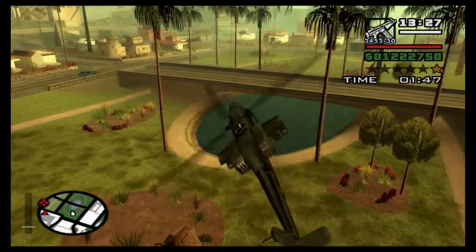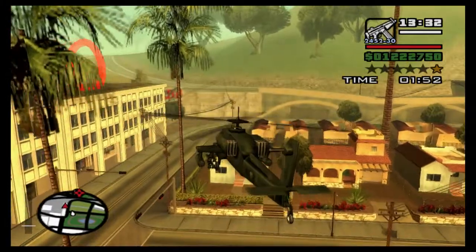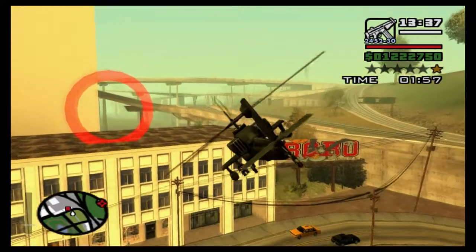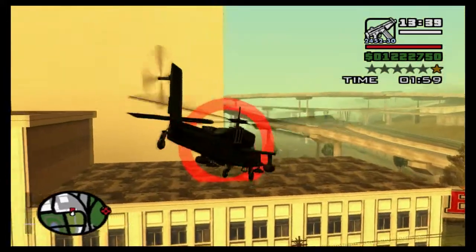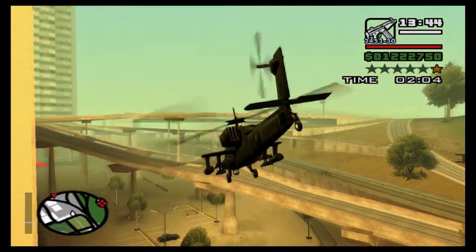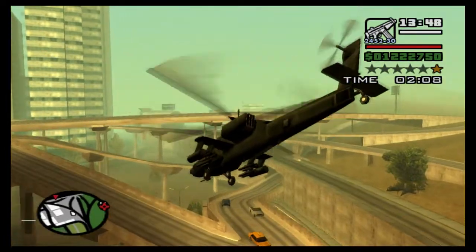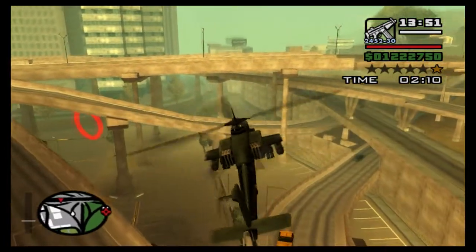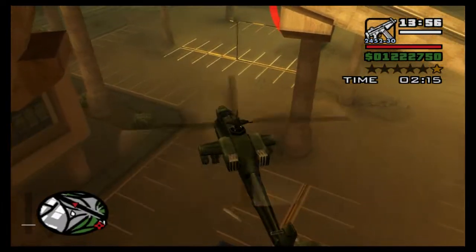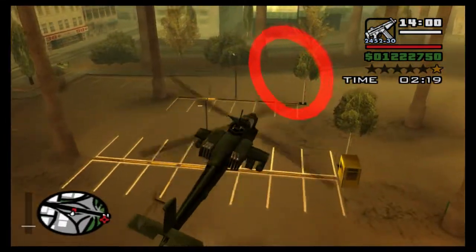They've put these checkpoints — or coronas, whatever you want to call them — in very awkward positions. Quite close to the buildings; this one's underneath here. Oh, that's an evil one. You can see now why it's called Heli Hell, because they've made it quite difficult. But as I said, this thing's pretty maneuverable.